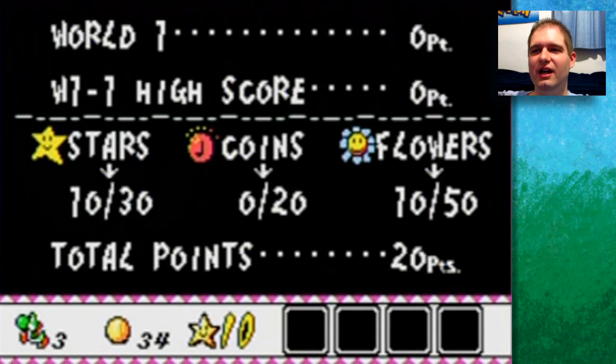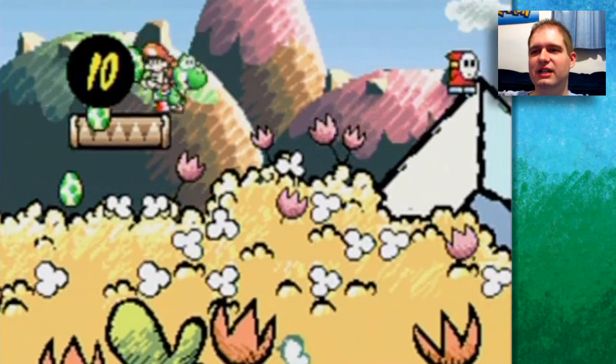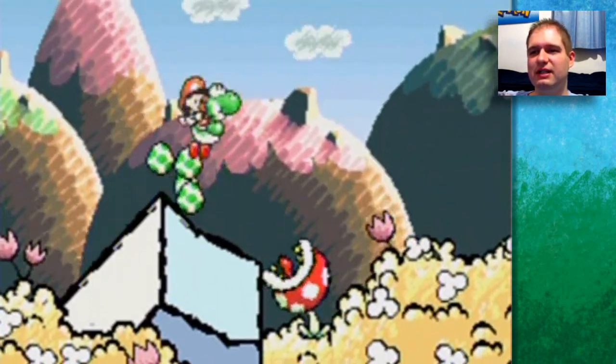Pausing the game takes you to the collection screen. There are 20 red coins worth one point each, up to 30 stars worth one point each, and flowers worth ten points each. Find all five flowers and you can get a maximum of 100 points per stage — that's how you 100% this game.